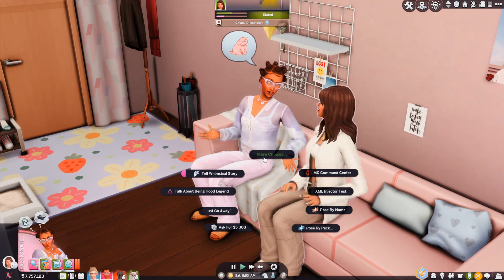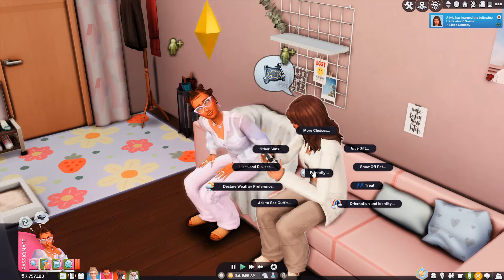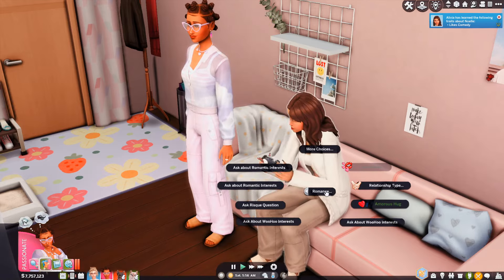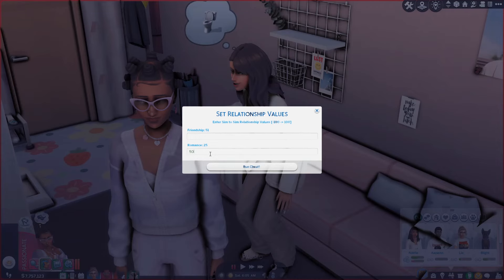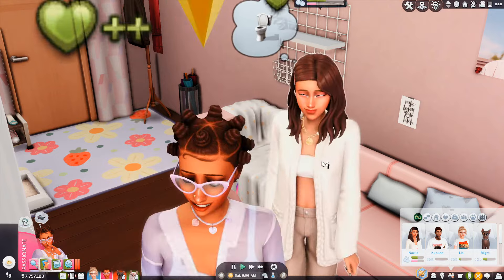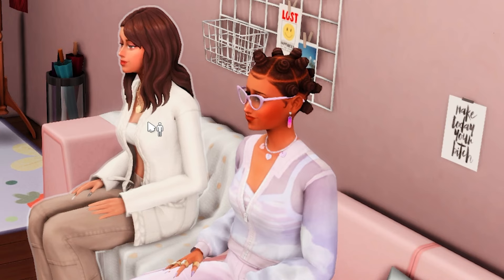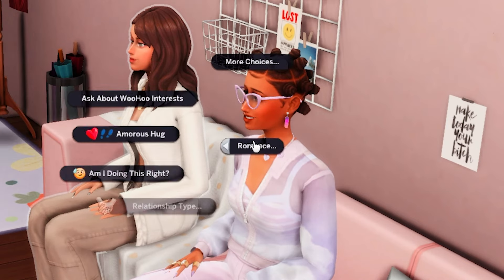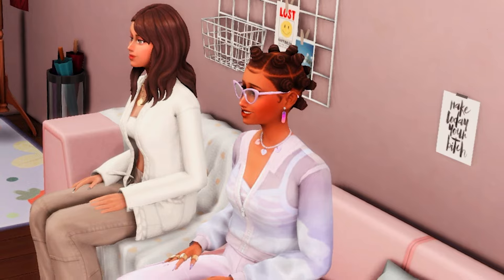So remember, it says to not have any other actions in the queue, so I don't know if sitting down is going to affect the animations at all. We need more romance — let's try 50%. Lovers was clearly not enough. Now let's click on Noelle, go to the romance panel and more kisses. Since it's their first kiss, let's do Shy Kiss.